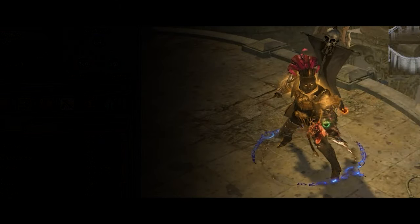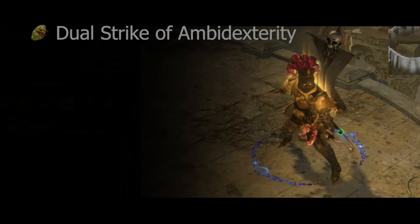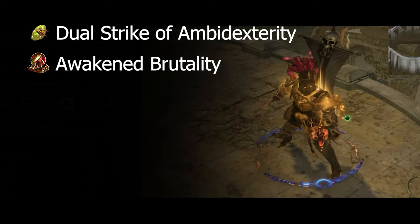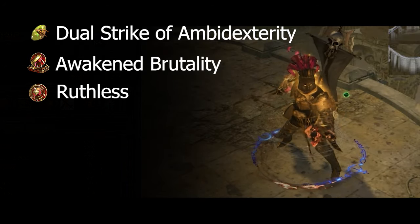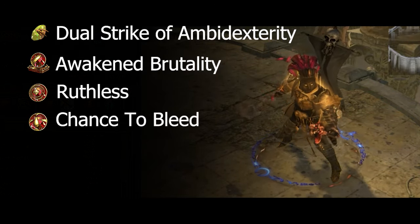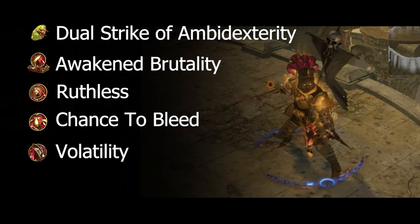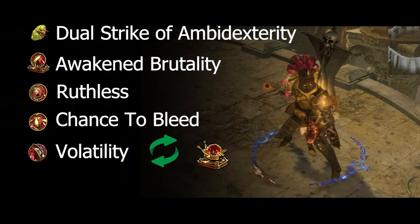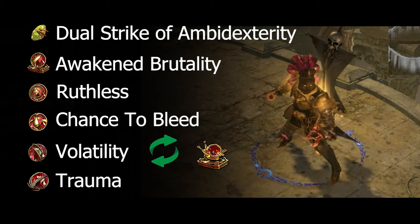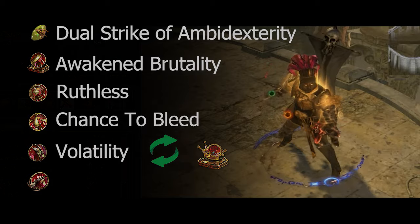Now let's delve into the gems within our equipment, starting with the body armor housing our primary skill setup. Inside, we have Dual Strike of Ambidexterity linked to the following supports: Awakened Brutality boosts our damage output; Ruthless grants 100% more damage every third hit; Chance to Bleed enhances bleeding damage with a 25% chance to inflict bleeding and additional flat physical damage; Volatility offers increased maximum physical attack damage — swap this for Awakened Melee Splash while mapping for improved clear. Lastly, Trauma Support provides flat physical damage per trauma stack, and while dual wielding you gain twice the flat physical damage per trauma stack.